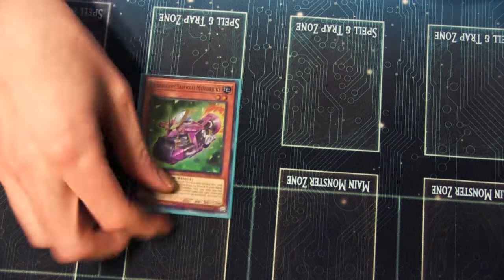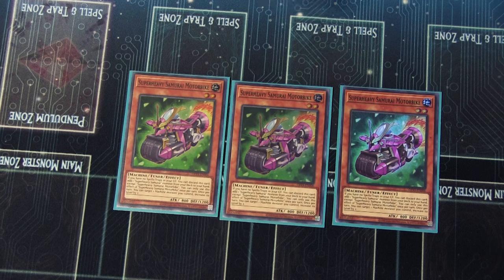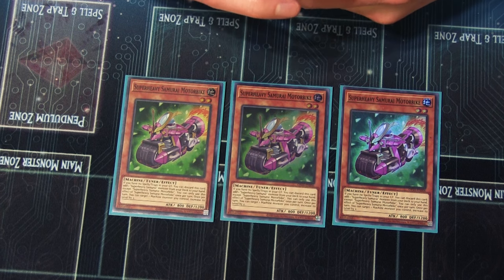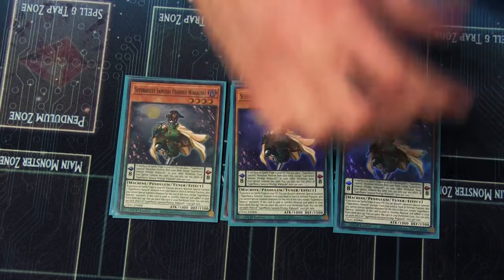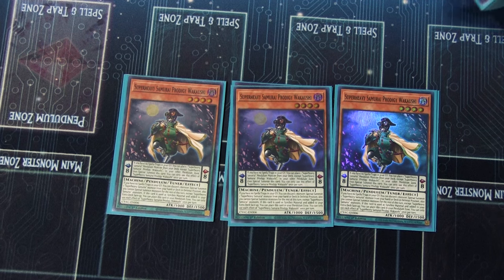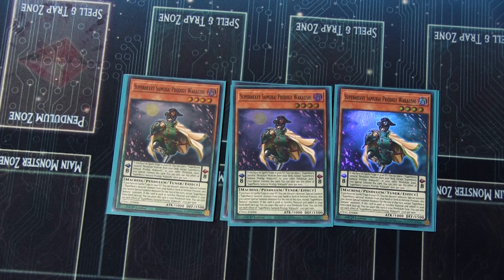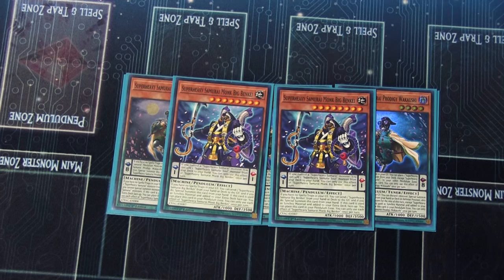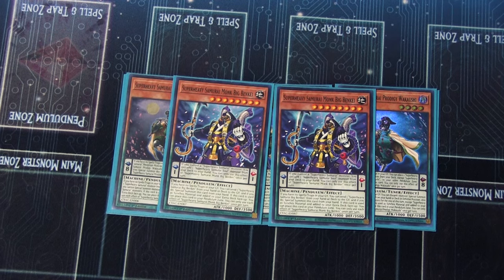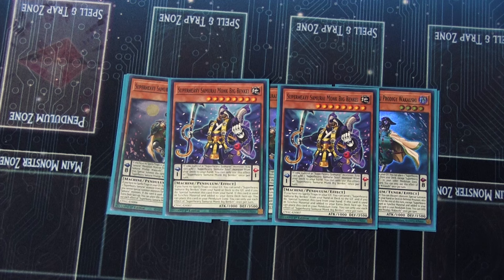Next up is the Super Heavy Samurai engine. We've got three copies of Motorcycle — it's your searcher for the archetype and another starter. If this video hits 20 likes, we will do the combo tutorial. Three copies of Wakaoshi: Wakaoshi allows you to summon itself and then put another one in the pendulum scale, and when it's used as synchro material it puts itself back in the scale, giving you access to pendulum summoning, which is crazy. Two copies of Big Benkai — you want to have one in the deck so you can use Wakaoshi. One of the cool things I found is that you can banish it for another card in the deck and reset it with Galatea, allowing you to use Wakaoshi multiple times in a game.